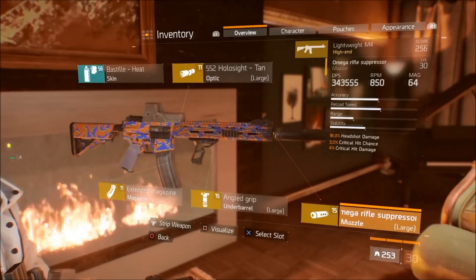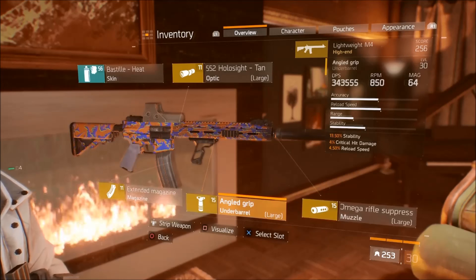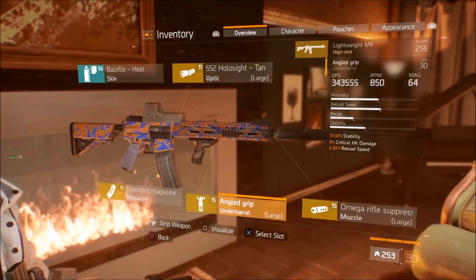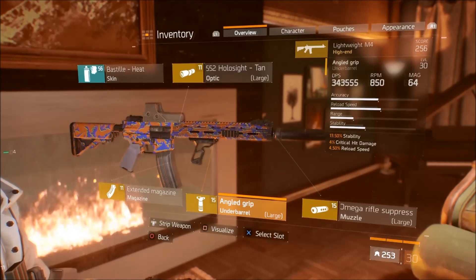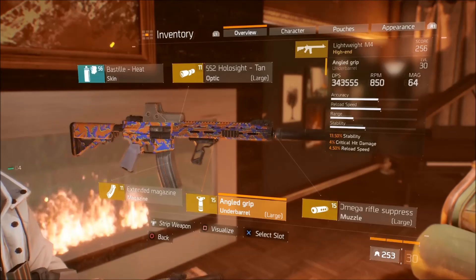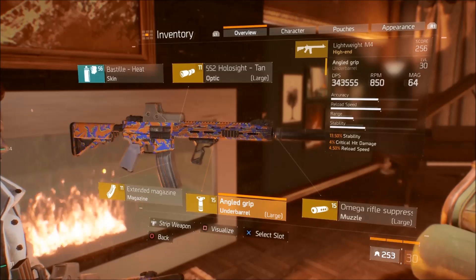My mods: I have 18% headshot damage, crit chance, and crit damage on my suppressor. I have 13.5% stability, crit chance, and reload speed — or crit damage and reload speed. Stability really is a must. You can get away with changing this and putting a crit damage mod on if you wanted to, and then use Steady Hands for 25% stability. Completely up to you.